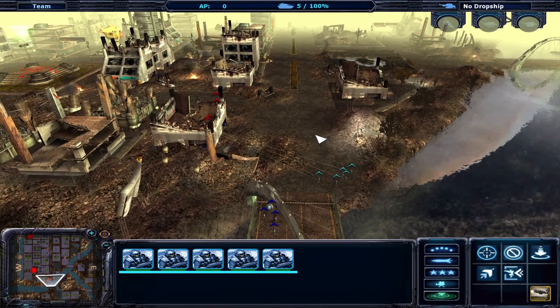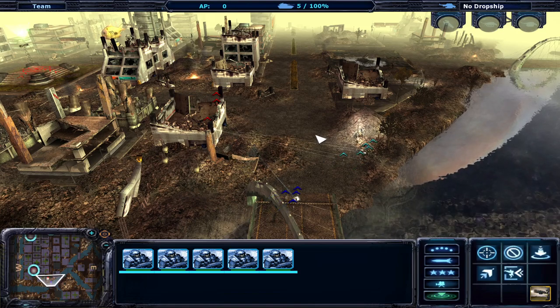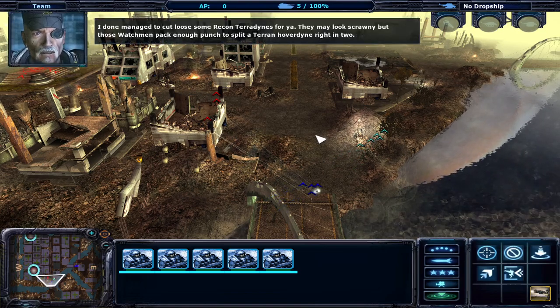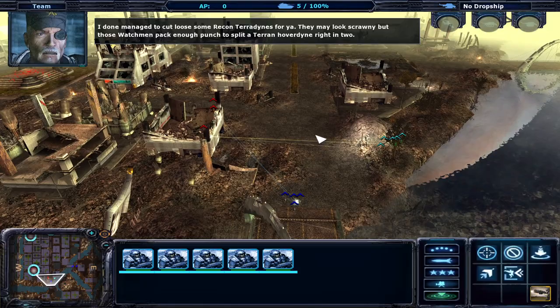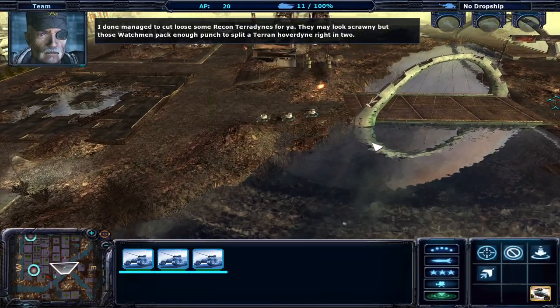With tanks and so on, they will have armor. But the armor differs on different sides — front armor, side armor, back armor, and top armor. I've got to cut loose some recon pteradynes for you. They may look scrawny, but those watchmen pack enough punch to split a Terran hover down right in two.